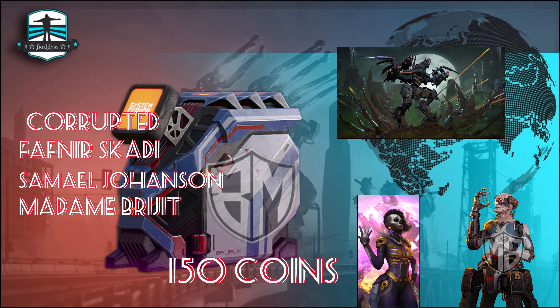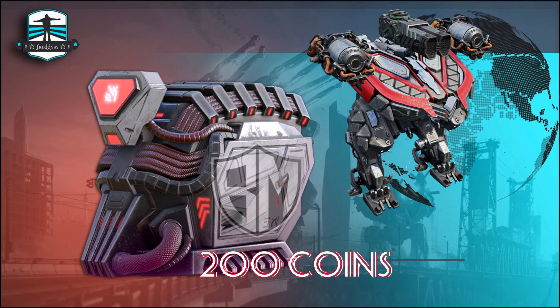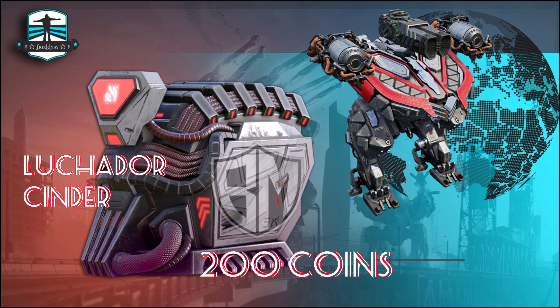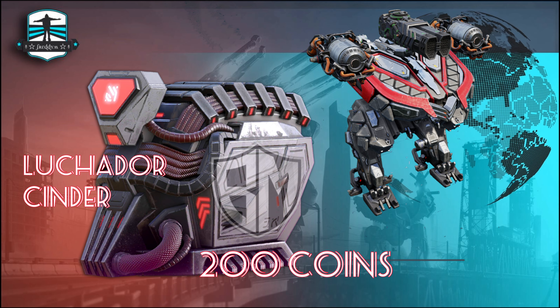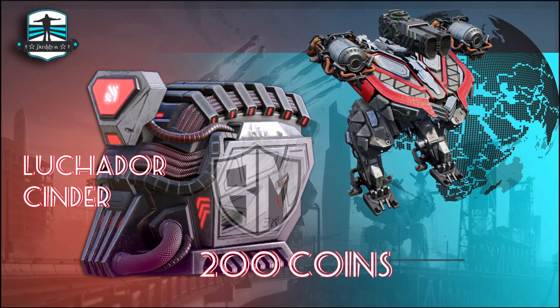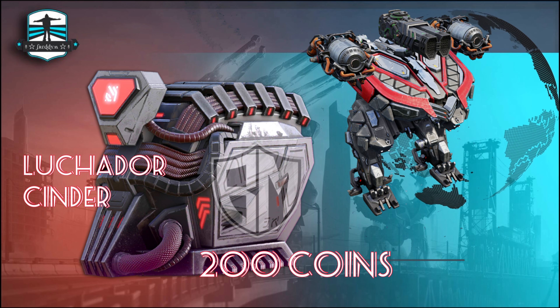We will see in the game how this will work — is it too overpowered or not? And for the last one, the 200 coin box, I think there will be Titan stuff in it like the new Titan, the Luchador, with the new weapon inside — the Sinner. I'm really up for this box.